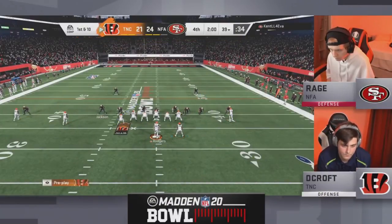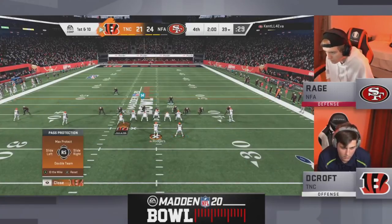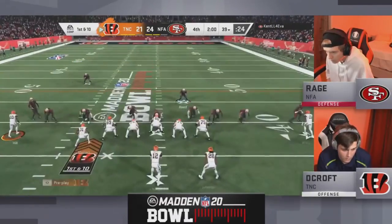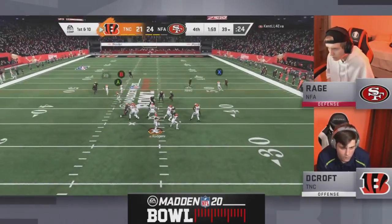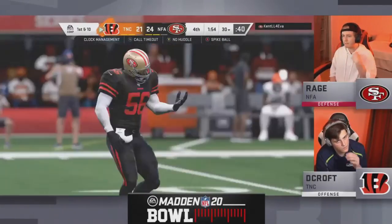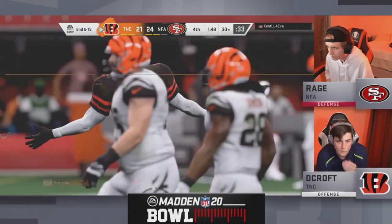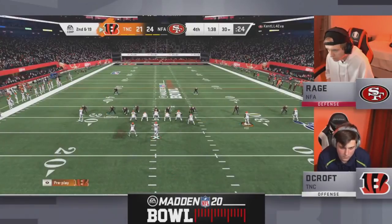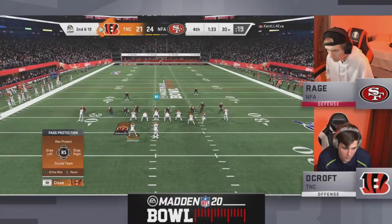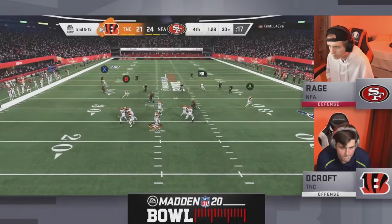It's been Evan Ingram for Rage and John Ross for Decroft — this is a battle back and forth down to the wire with two minutes to go. Rodgers waiting — here comes the pressure — down goes Rodgers again. Ninth time the charm as LT with a sack! That deep bomb he got last game — he almost had it right there. If he'd had two more seconds he might have been able to get that off. Now a big second and 19 — a long way to go.